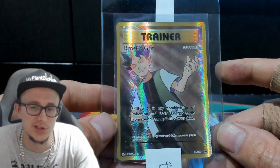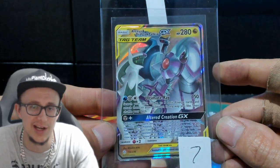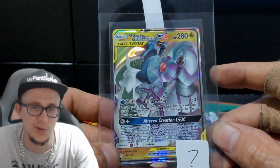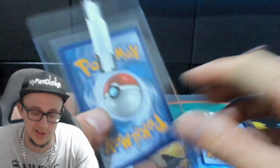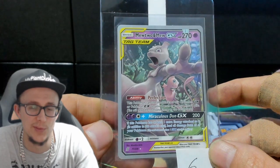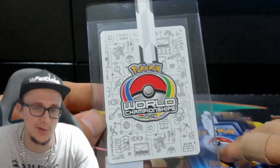Then we got a Brox Grit, which is this card. This is a full gold card — this is sick. We got an Arceus and Dialga & Palkia, this is Cosmic Eclipse, but it's also a tag team — it's an alternate art card. So then we got another alternate art card. This is Mewtwo & Mewtwo GX, which is the promo — the Championship World promo — which is limited edition.